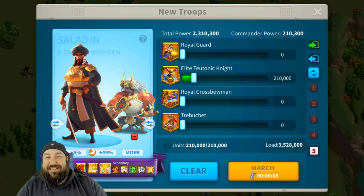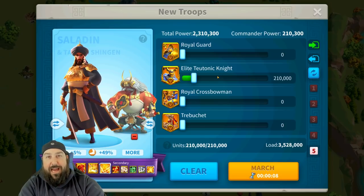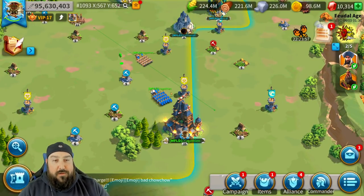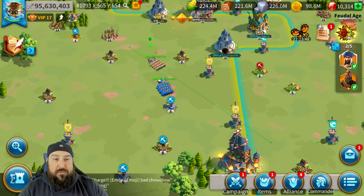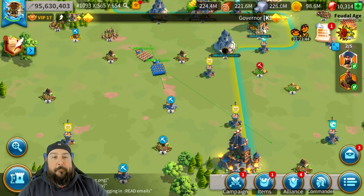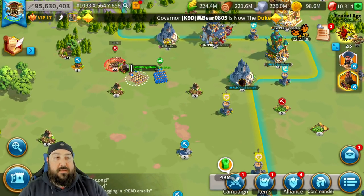My fifth infantry march is Saladin-Takeda. Now, I know this is going to be full cavalry — hear me out. Takeda is everything here. If you're going up against other infantry, Saladin's going to debuff everything as far as healing, and the skill damage reduction is really good. But Takeda's skill works really well in conjunction with full infantry. The heels from Takeda are really good, the nuke from Saladin is really good, and normal attack damage and counterattack damage reduction is very nice.